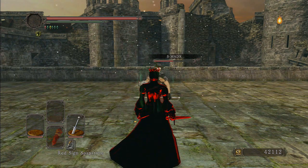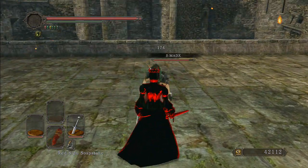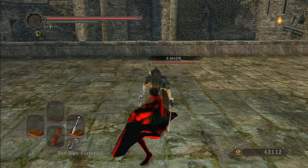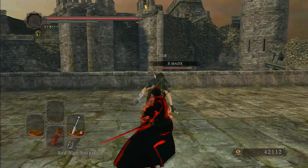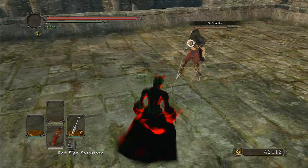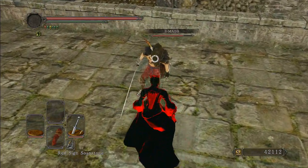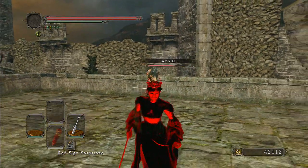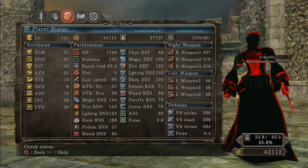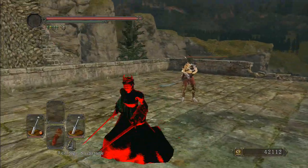Once again, thanks to everyone who left comments saying I was wrong because I had the 40/40 plus 10 broadsword in the left hand and should have had it in the right hand due to the 20% damage reduction. As you guys can see for yourselves, that 20% damage reduction still does not make a difference. The plus 10 at 40/40 still consistently does less damage and has a lower AR than elemental weapons — and on top of that you can still buff.